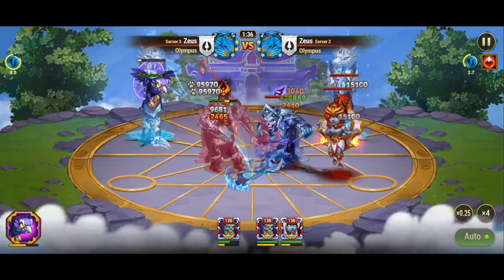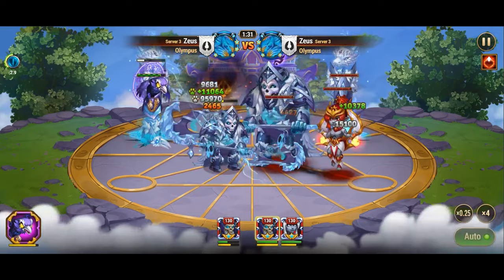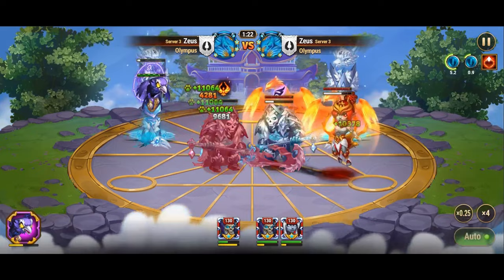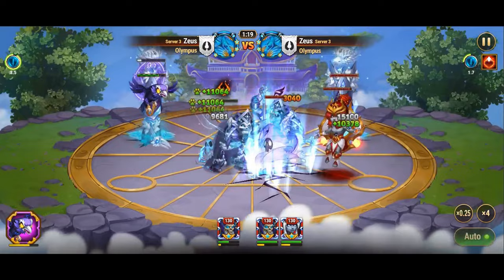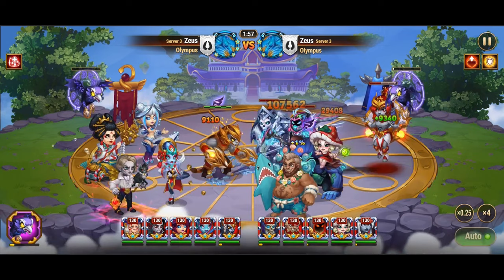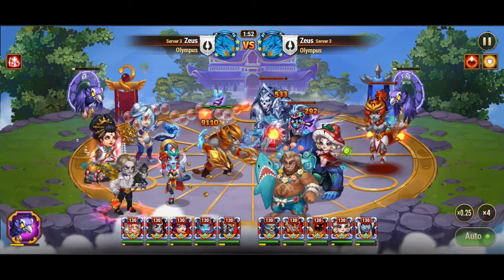Heed my words, fellow defenders. By understanding the intricate mechanics of Corvus and his synergy with other heroes and pets, you can forge an ironclad defense within the Foundry — one that will strike fear into the hearts of your enemies. As we draw the curtains on our expedition through the strategic intricacies of King Corvus's dominion within the Foundry, let the echoes of revelation reverberate throughout Dominion. The Altar of Souls, a symbol of retribution, now stands as a monument to the unparalleled power that emerges from strategic synergy.